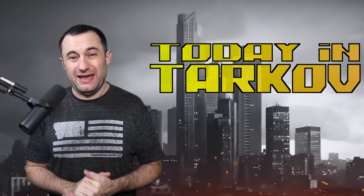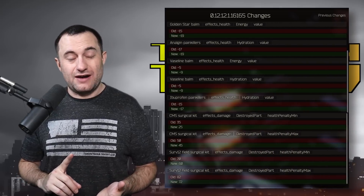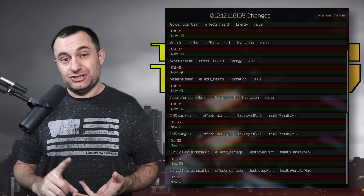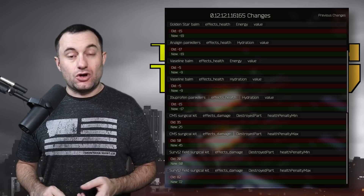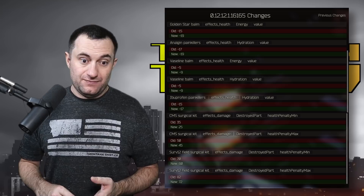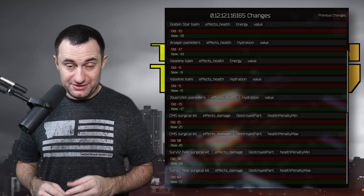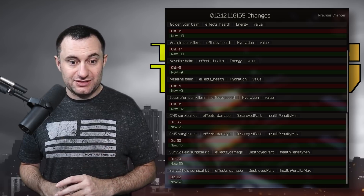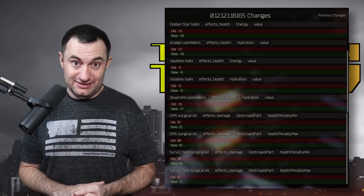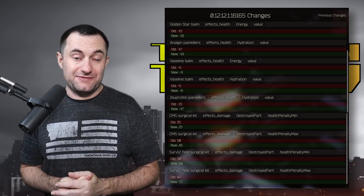Another big one: they've made some pretty significant changes to pain meds — basically debuffed all of them. Vaselines are now negative 9 on both energy and hydration, up from negative 5. Golden Star energy is up to negative 19 from negative 15. The Analgin painkillers — the 5,000 ruble ones you can buy from Therapist, four out of four uses — those hit your hydration at negative 19 now instead of negative 17. And ibuprofen has been moved up to negative 17 from negative 15 on the hydration hit.